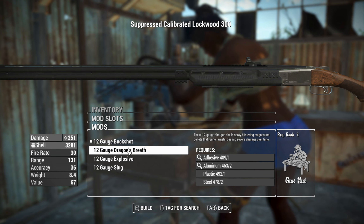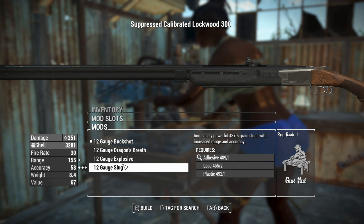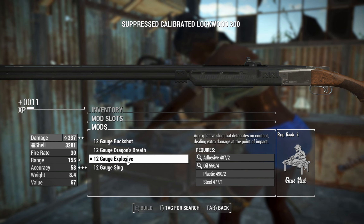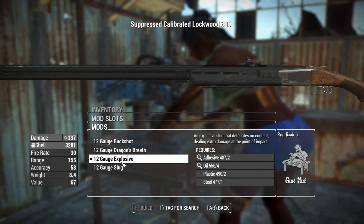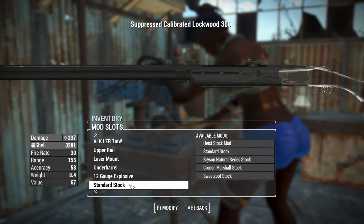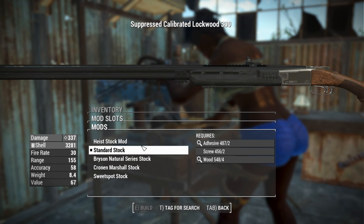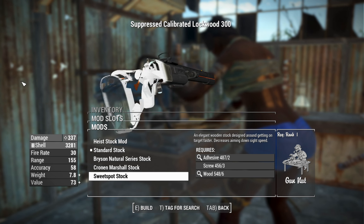Now we can go on to the different flavors of shots. We've got buckshot, dragon's breath, explosive — which is really cool — and we've also got slug as well, so if you want to make this thing fire one giant round you can have a scope on it and do a little bit of sniping with a shotgun. We've got the explosives loaded doing 337 damage, which is not too bad.